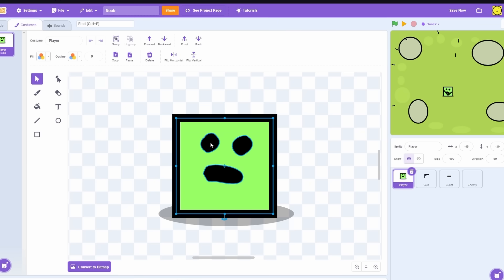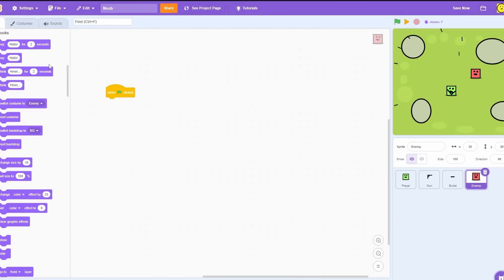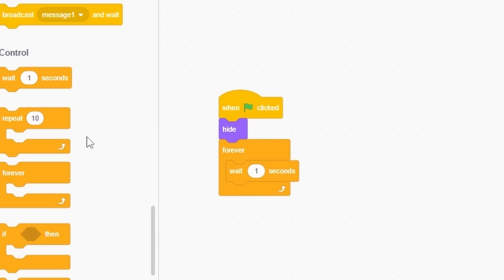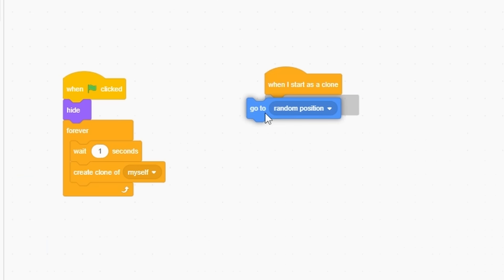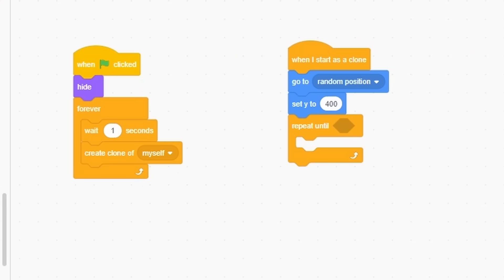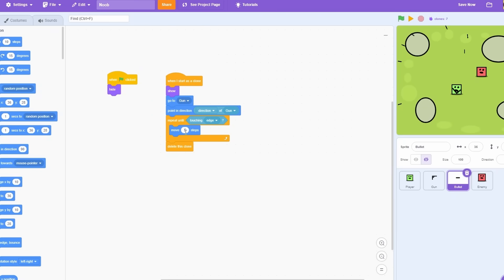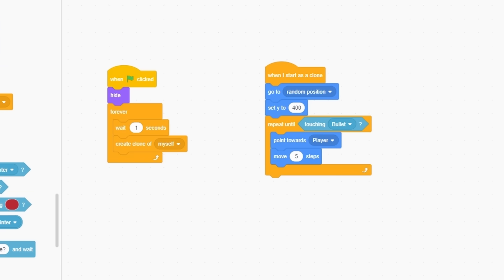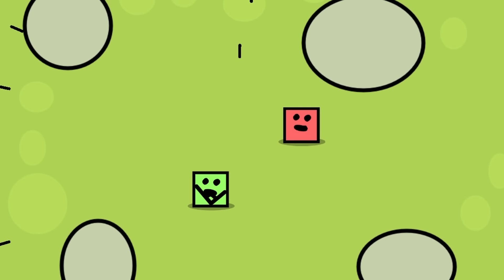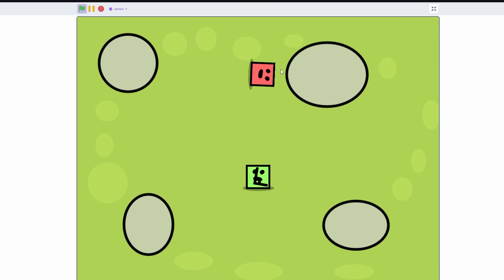Paint the enemy - make this guy red, name him 'enemy'. When green flag clicked, hide. Then forever wait a second and create a clone of myself. When I start as a clone, go to random position and set Y to 400 so it's way up the top of the screen. Repeat until touching bullet: point towards player, move five steps - actually make it 10 steps. Then delete this clone. And make him show.